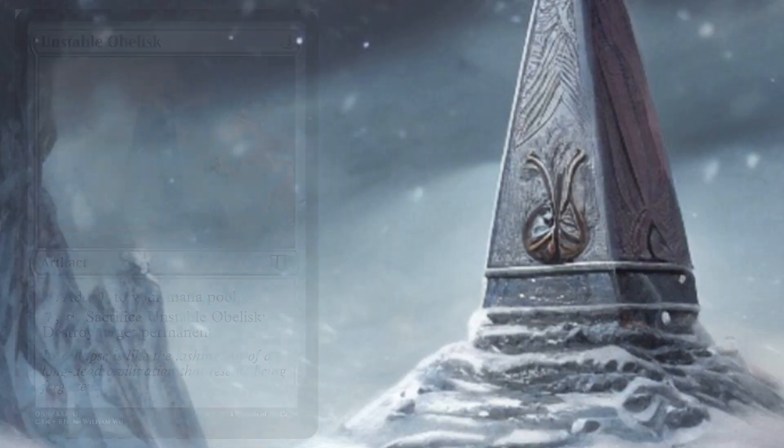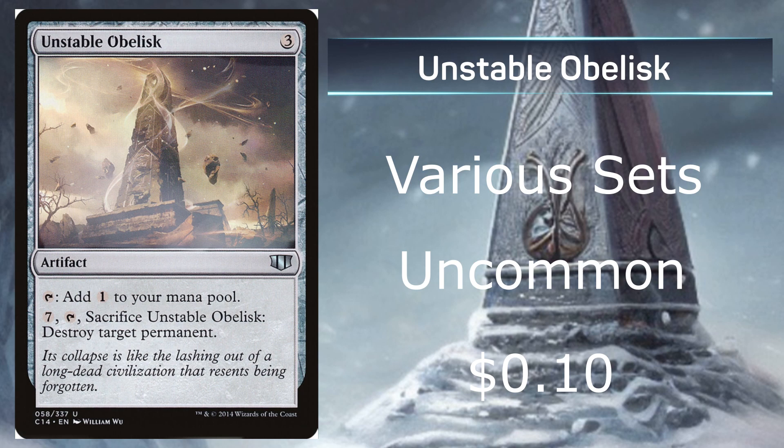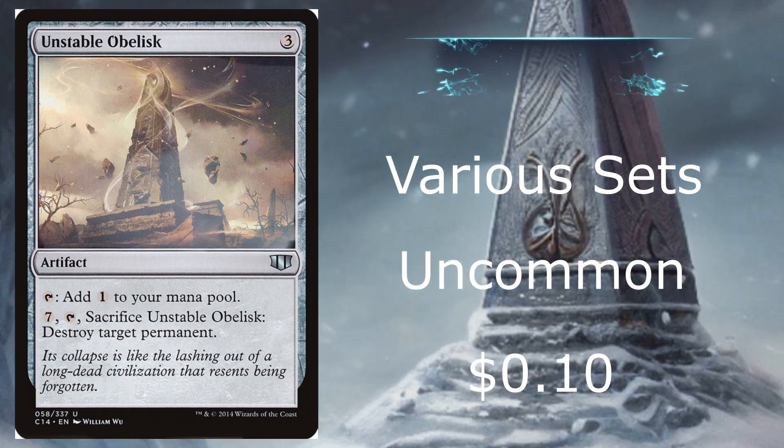At number 10, we have Unstable Obelisk from various sets, being an uncommon with an average price of 10 cents. This one says tap to add 1 mana to your mana pool, or pay 7 and destroy target permanent. The reason why it's at number 10 is it doesn't really have any mana value other than color, so maybe if you have an artifact deck, but it costs 3 to put it into play and then another 7 to destroy target permanent, and I find that just way too expensive.